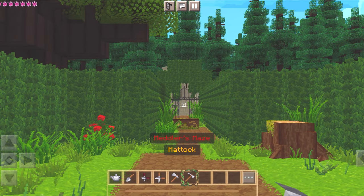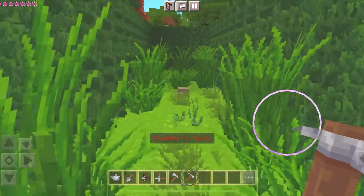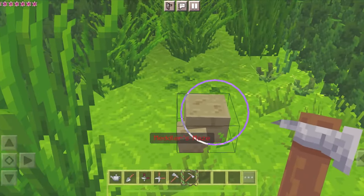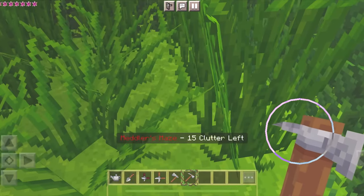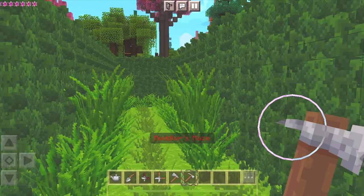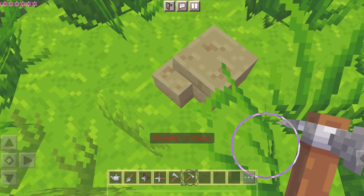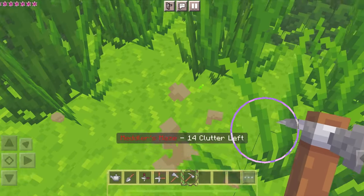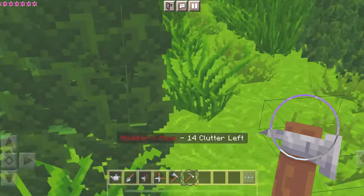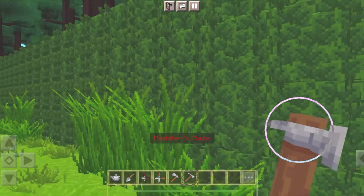I wonder what we get after we complete it. I'm gonna go try to find all the stones first and then make my way breaking all the logs. I already found a stone, so this shouldn't be too hard. Come out, come out, wherever you are little stones — I need to break you for your pebbles. Here's one — 14 clutter left. I wonder how many more stones I have to break.